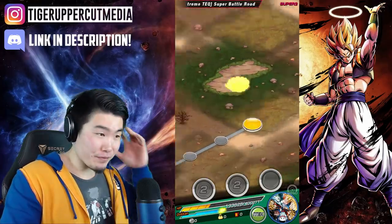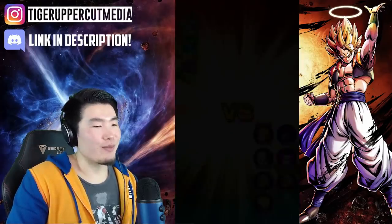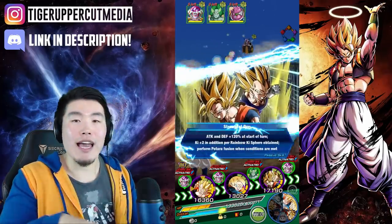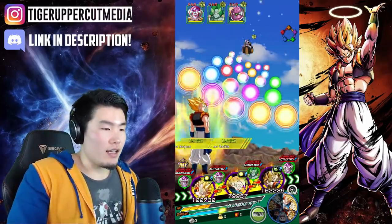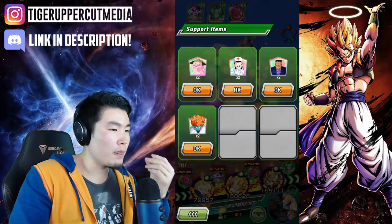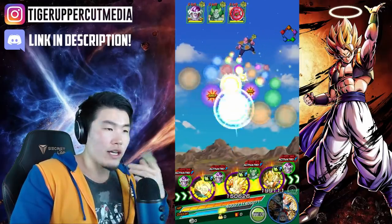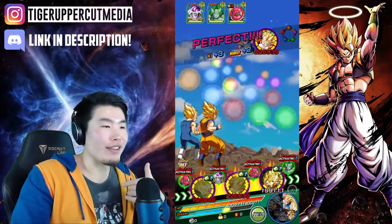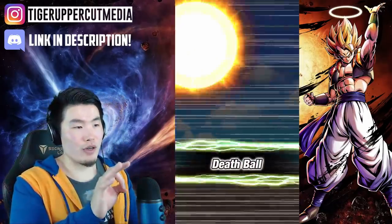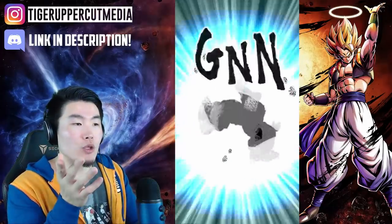Now we've got Frieza — there's going to be a bunch of enemies but actually just three, not too bad. Generally speaking, you want fights on Super Battle Road with multiple enemies because the more enemies there are, the less HP they have individually, and it actually makes things a lot easier. We got a super — Goten took it for 55k. Not bad guys, 55k, and he tanked a regular attack from Zarbon or the Dorya for 8 to 10k. I'm impressed.